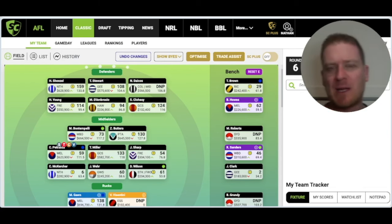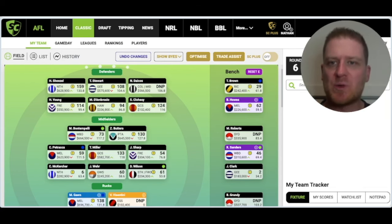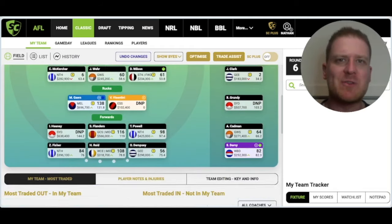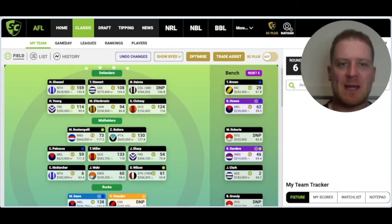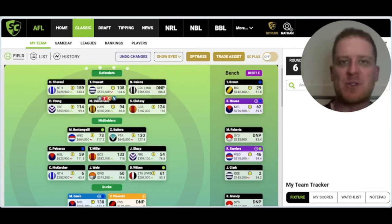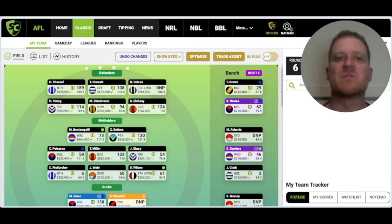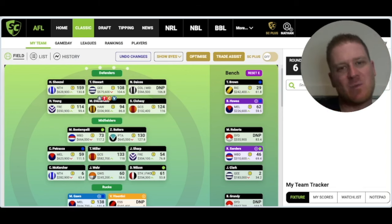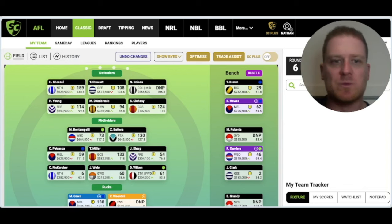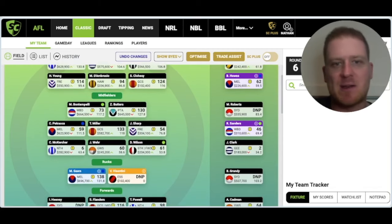Before we go into who we're going to pick up, here's how my team sits at the moment. It's important to almost do this in reverse - so how many players on each line do I need to upgrade? That's a question you need to ask yourself as you go through your own team. In my defense I need to upgrade two players: D'Ambrosio and Closey.